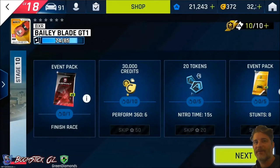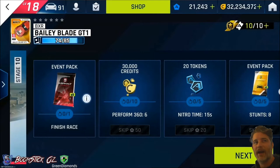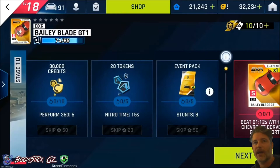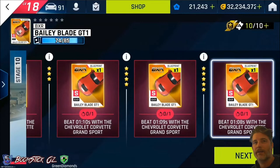Looking at the conditions: you'll get 5 red event packs for finishing the race, 30,000 credits for performing 6 360s, 20 tokens for doing 15 seconds of Nitro Time, and 2 yellow event packs for doing 8 stunts. Then we've got the blueprints for the star ratings — 1 apiece — and beating 108 seconds for the 5 star.